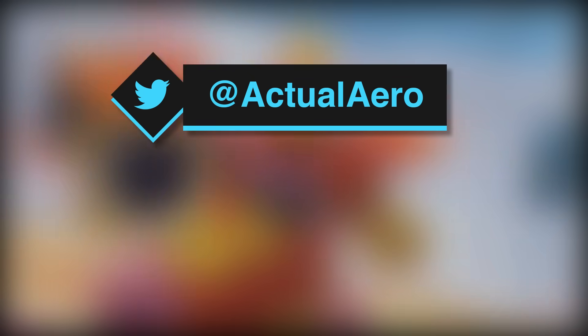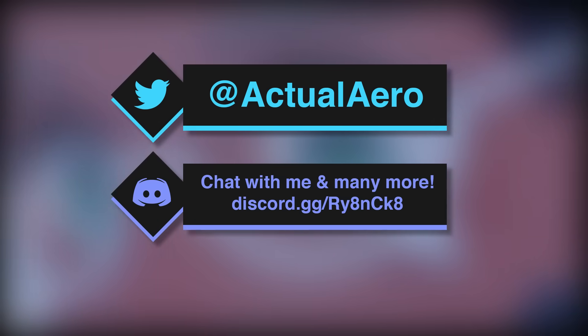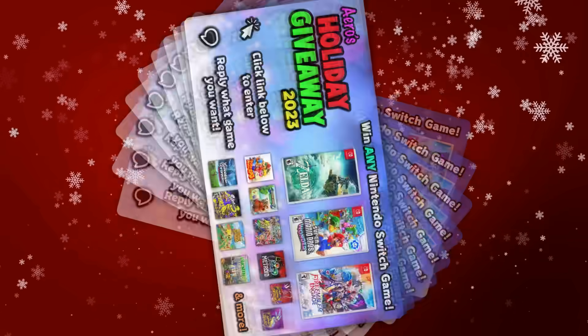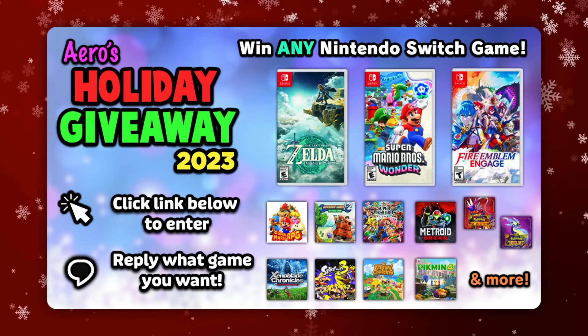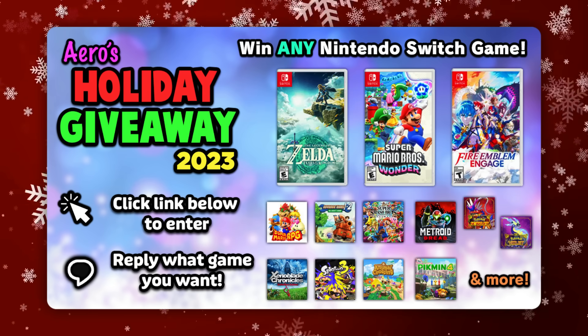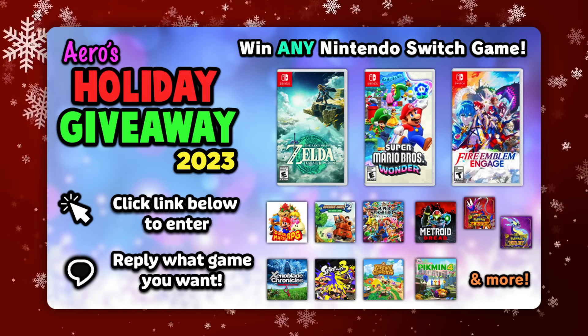Go follow me on Twitter at Actual Aero — you can be featured in videos — and also join my Discord server. We've got a bunch of people in there who are always talking about Pokemon, Smash Bros, and Nintendo, so definitely be sure to join that. And remember to enter my giveaway as well — I'm giving away a free digital download code for any Nintendo Switch game. All you gotta do to enter is click the link below in the description or the pinned comment. Thank you so much for watching — we'll see you next time.